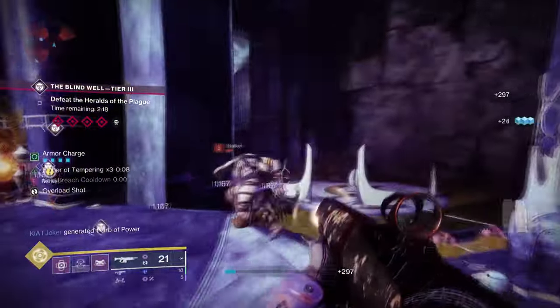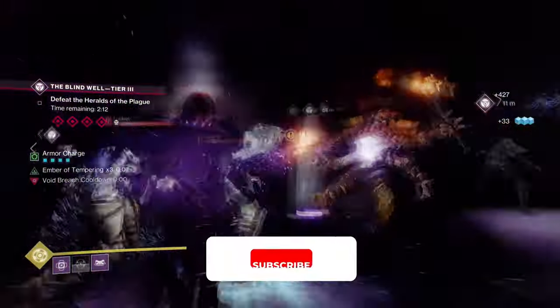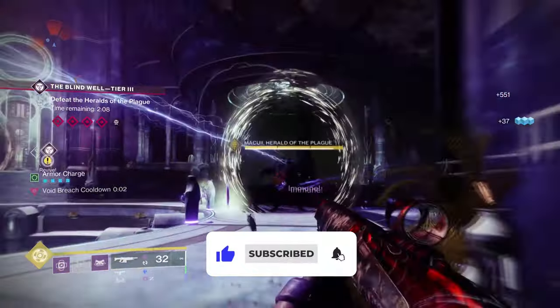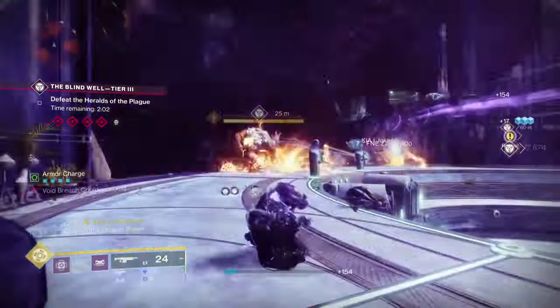Hello everyone and welcome back. Today's video is bringing back an absolute classic — an exotic that has fallen off people's radar but for some reason has just got another buff. The Severance Enclosure is a powerhouse when used correctly and can send targets into the stratosphere with enough strength from the user's build.